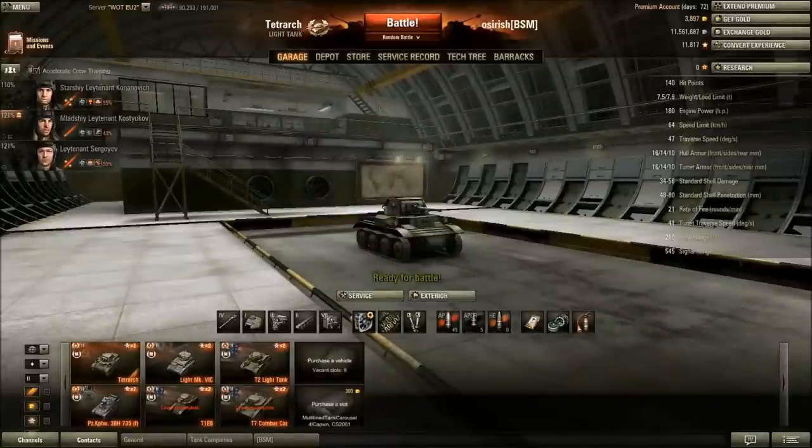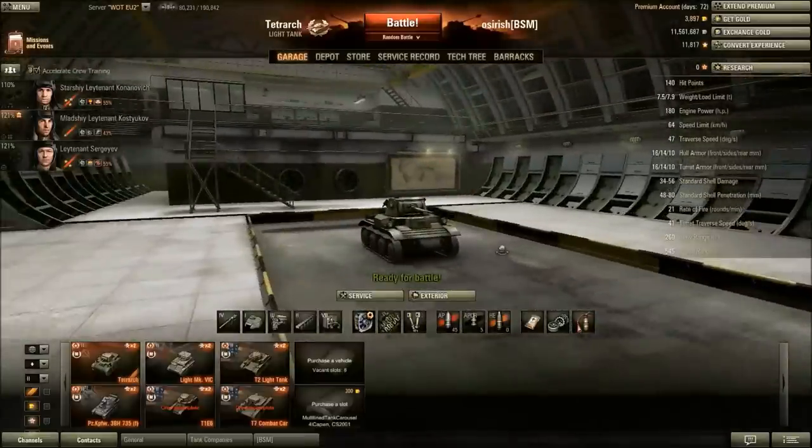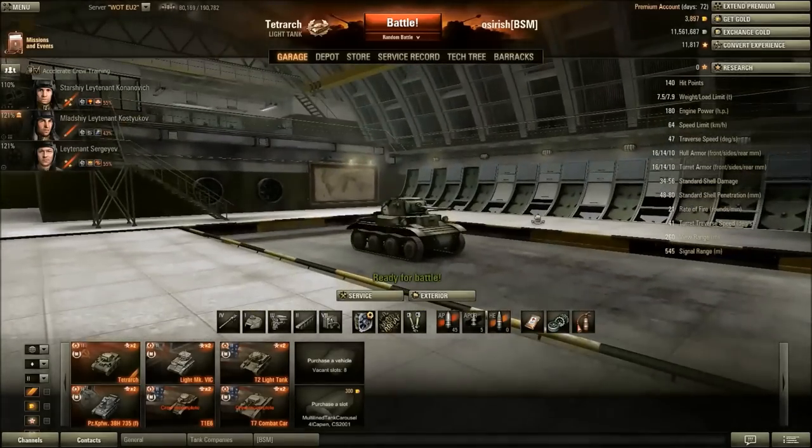Hi guys, and welcome to the Is It Worth It for the Tetrarch, the tier 2 Russian premium light tank. This was a tank given out as a gift for the 7.1 patch update slash New Year's gift, free to pretty much any player who logged in around that time, but that was shortly before I started playing World of Tanks. So I missed it and ended up having to buy it in a bundle. It has appeared in various bundles in the gift shop since then, usually quite a pricey bundle, but I was planning to buy an FCM50T anyway, so being able to get the FCM50T with the Tetrarch thrown in was very, very nice. Should this appear in future and you decide to pick it up as part of a package — is it worth picking it up because it's part of a package, or are you picking up the package because it has this tank?